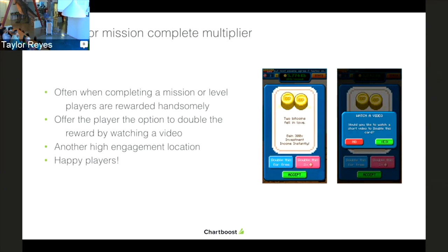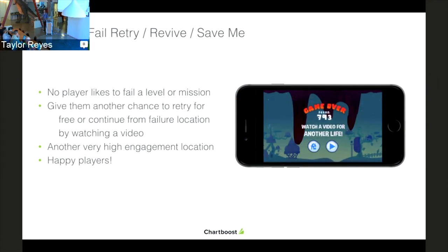The fourth placement is the level or mission complete multiplier. Often when completing a mission, players are rewarded handsomely with currency or items. Offer the players an option to double that reward by watching a video — another high engagement location, very pleasing to players. The fifth location is level fail or retry, also called a revive or 'save me' location. No players really like to fail or die in a level, so give them another chance to retry from that spot by watching a video. We've all seen this in endless runner games where you can continue your run by watching a video after dying.